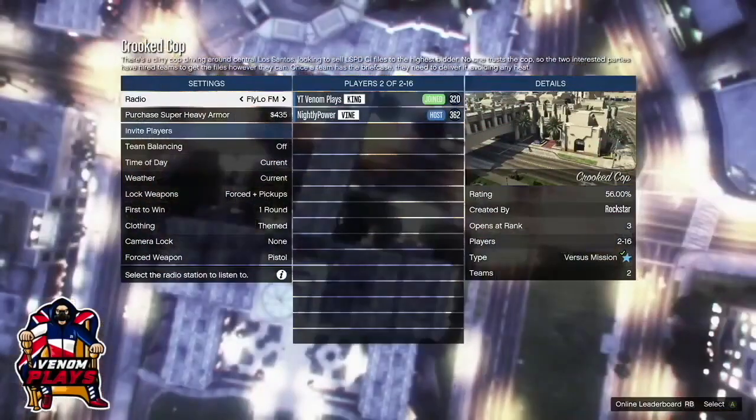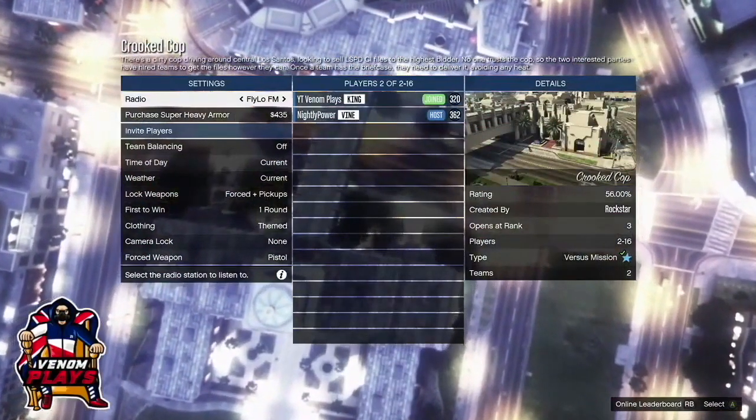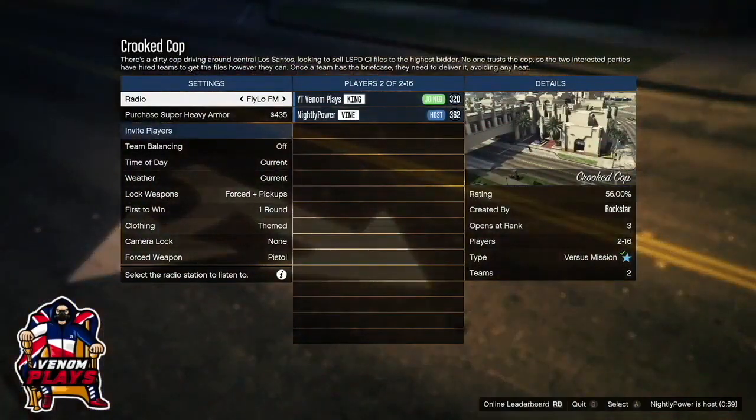Welcome back to a brand new video. In today's video I'm going to show you how you can go ahead and obtain the orange or purple joggers. What you need to do to get these joggers is simply start up either Crooked Cop or Truck Off.